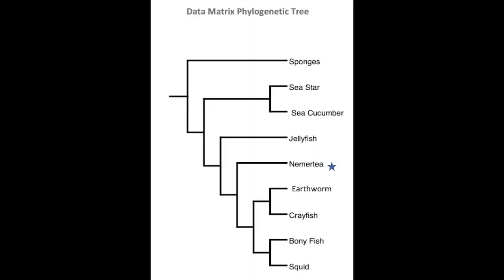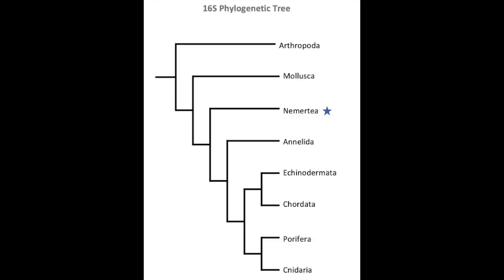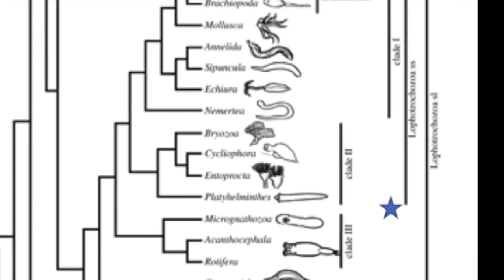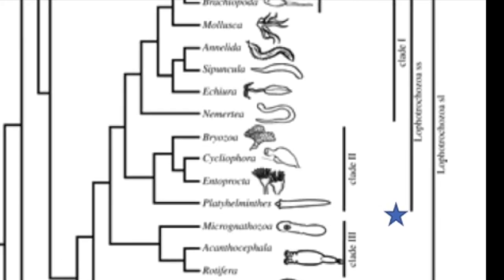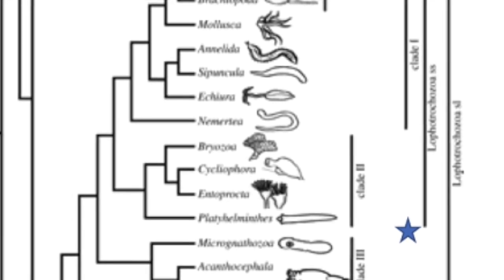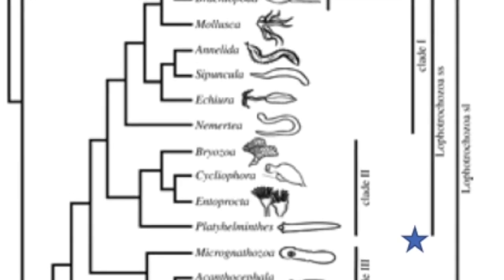The data matrix tree shows Nemertea is most closely related to the earthworms, crayfish, bony fish, and squid. This tree has a tree length of 40. As for the 16S phylogenetic tree, Nemertea holds a most recent common ancestor with Annelida. Our data matrix tree and 16S tree seem like plausible phylogenetic trees as they show Nemertea sharing common ancestors with similar phyla as the published tree does.